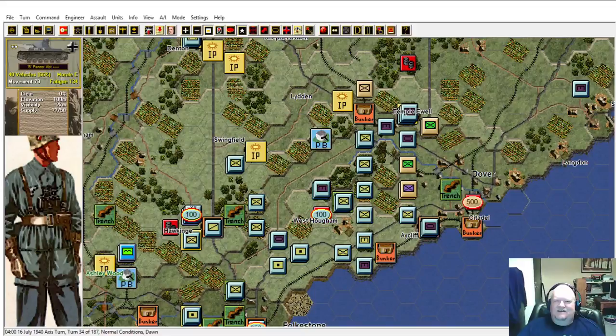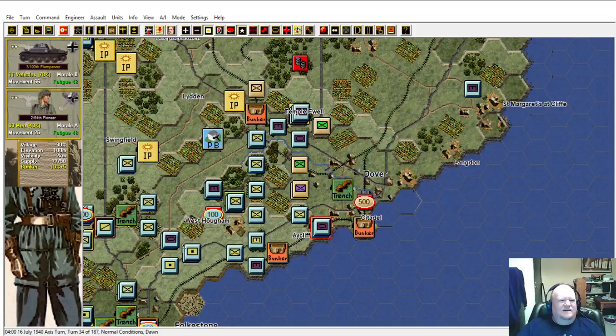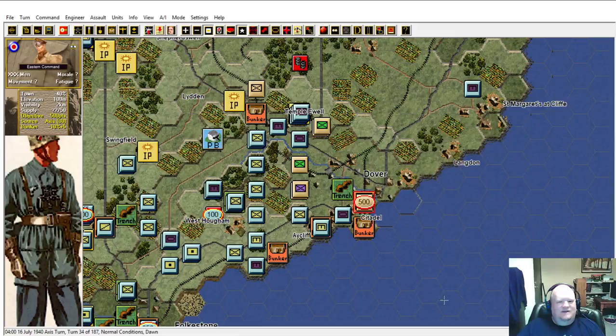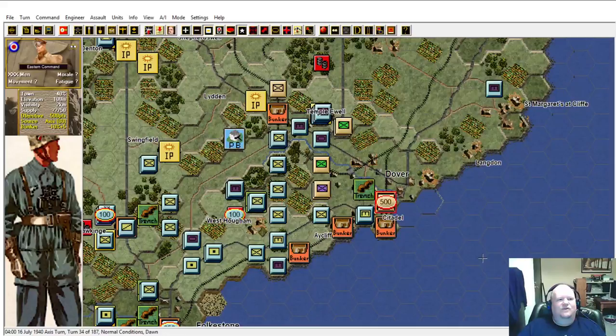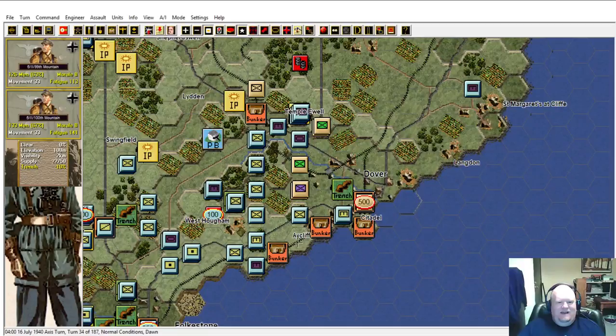Let's see if we can get into Dover. I've got some flame panzers here. Let's move the tanks up first. Eastern Command - so there's at least a company of infantry there. They're in a bunker - as you can see, a lot of bunkers I've had to fight through. These green counters are French lines and the yellow ones are foxholes.